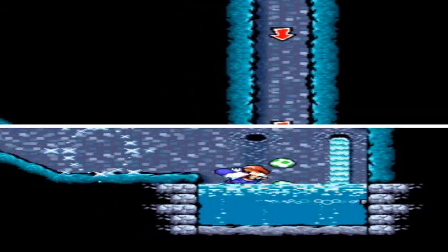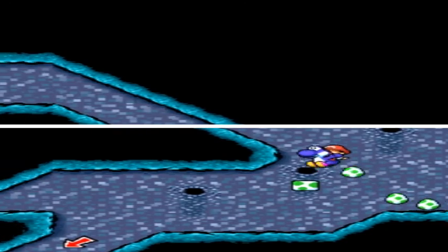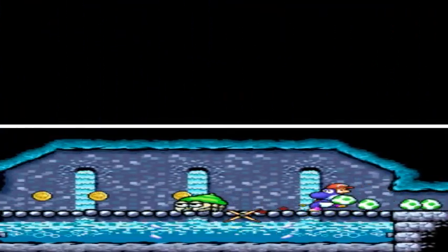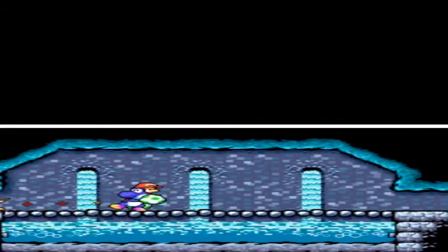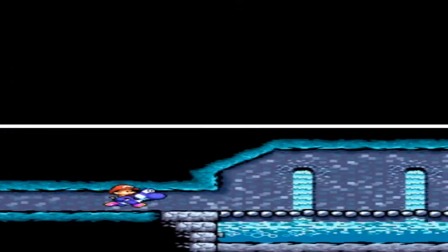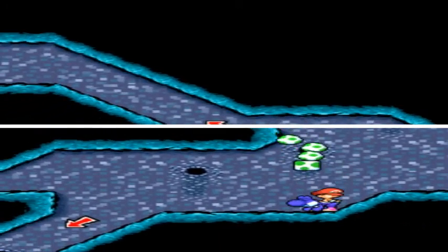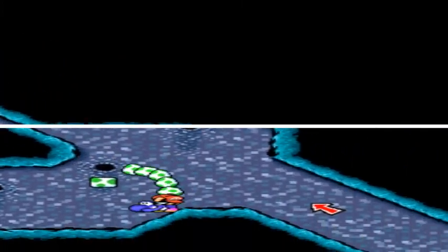There's got to be a checkpoint soon - there it is. It just sucks because most of the pipes are one way, so you can't go back. Darn it, Krabble. Oh no, another Krabble. There goes all my eggs. Let's run. Luckily there's an egg block right here - they do give you egg blocks a lot more commonly in this game than they did in the original.